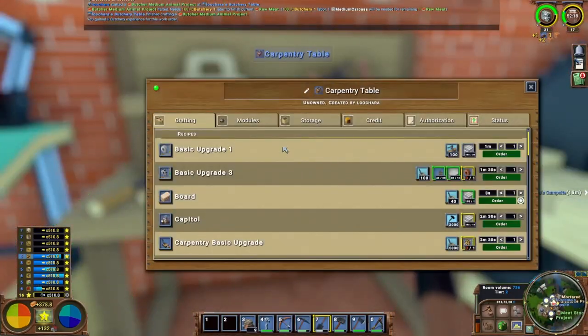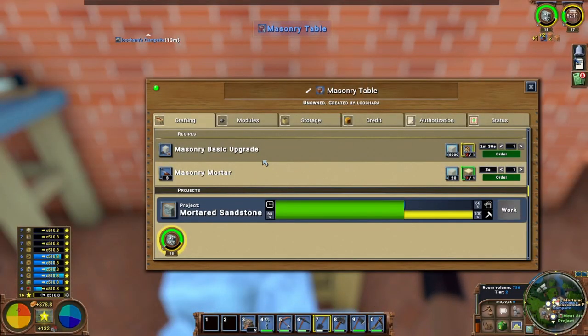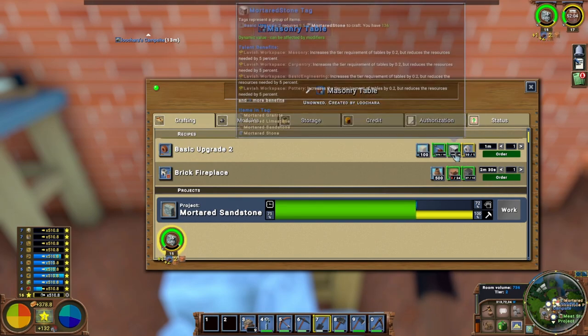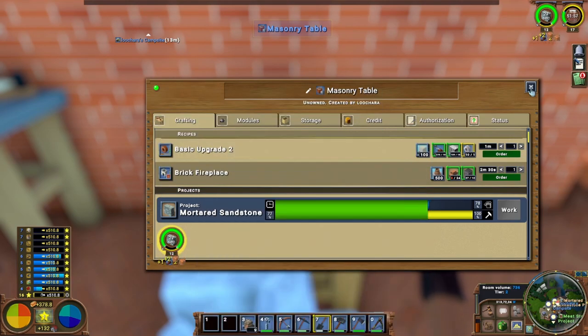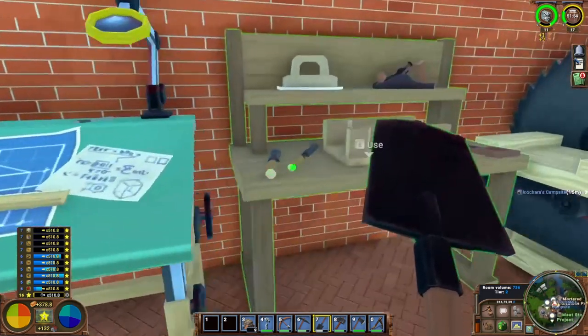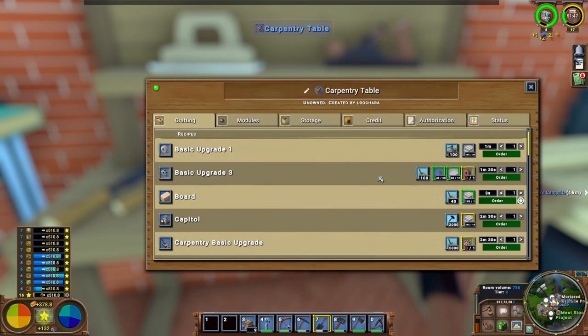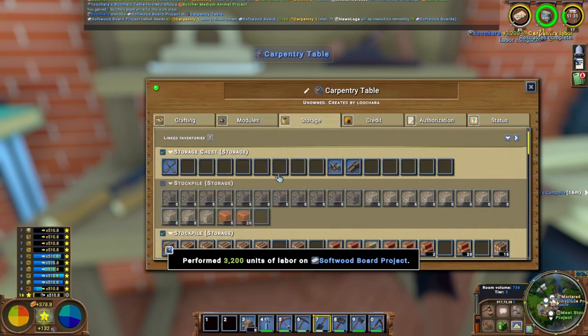These upgrade modules — I made a bunch of the basic upgrade ones. The basic upgrade two is crafted here, and we need mortared stone, so we're making a bunch of that right now. Then we're going to make ten more of the upgrade twos. Then you've got to come back to the carpentry table to make the upgrade threes, which need wood boards and plant fibers. We're going to queue up a bunch of boards. We need a hundred — we have 38, so let's queue up 80. That goes in storage chests.